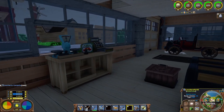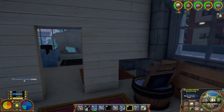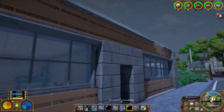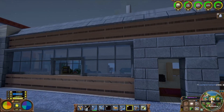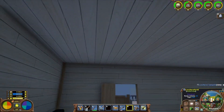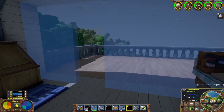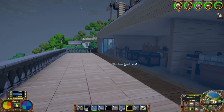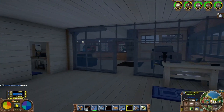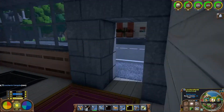Hello everybody, my name is Achara and this is Eco Global Survival — another day on my multiplayer server, day 16. We're getting in deep now. The plan for today is I'm going to continue to upgrade my house to better materials, get rid of all this lumber, build some roads and infrastructure, hopefully get started on a government power grid, and check out some cool stuff other people did.